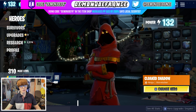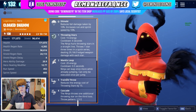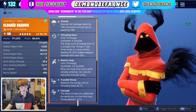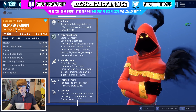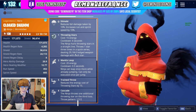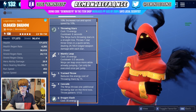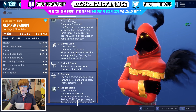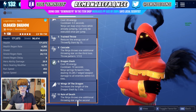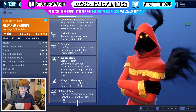So without further ado, let's go ahead and jump into this. Let's take a look at his perks, his traits, and all that kind of stuff, and determine if he is a good ninja or not. So first up, he is a Skirmisher. He is a reskin, nothing new. He comes with Shinobi, just like every single ninja in the game. He has Throwing Stars, which are actually really good on this ninja. We'll get into that as we go down. He's got Mantis Leap, which allows him to double jump. He's got Train Throw, which reduces the energy cost of Throwing Stars by 15, which is pretty good.